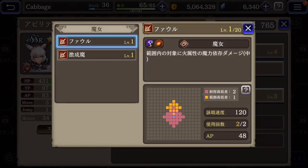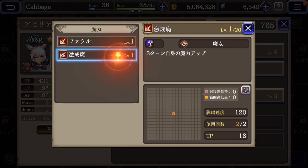And then for the sub skills for the Witch — this is like a super fire attack with a kind of a range of effect. If you're not careful, she might hit herself as well, but it's fairly damaging. And then this is a self buff that raises her magic.